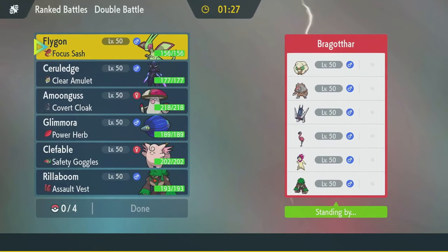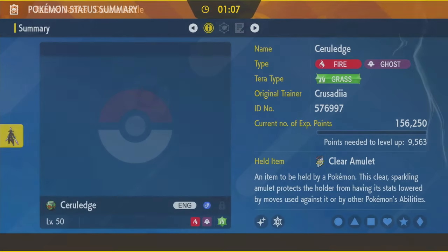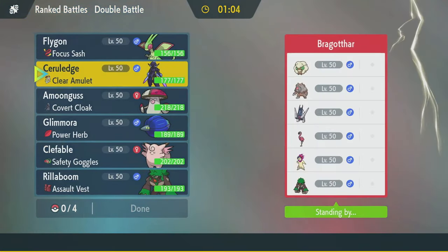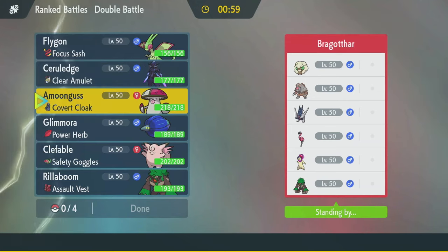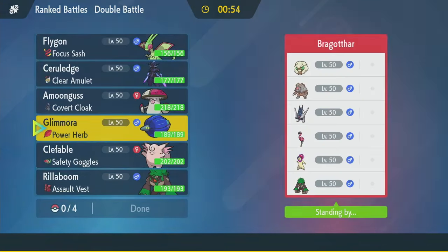Alright, we've got a Tailwind team. They've got Whimsicott, Ursaluna, and Typhlosion — those are pretty common together. They've also got Archaludon, probably Sturdy Power Herb. A Flamigo, which is probably not the CoStar variant — it's probably the Scrappy variant. And Rillaboom, just like us. Serraledge is fantastic into Typhlosion, I love that. Ursaluna, not so much. Glamora, we would have to call Terra.